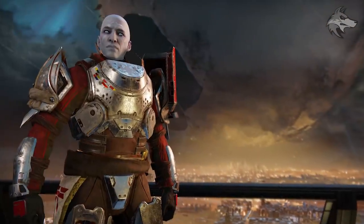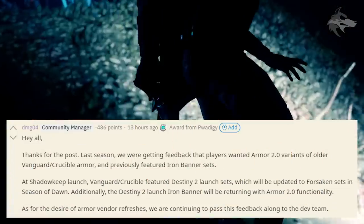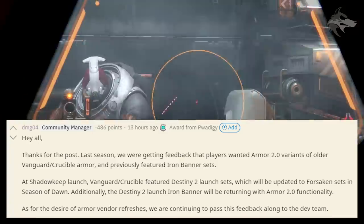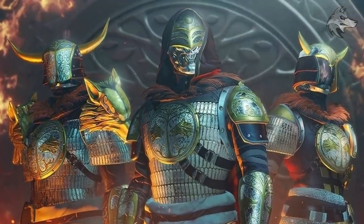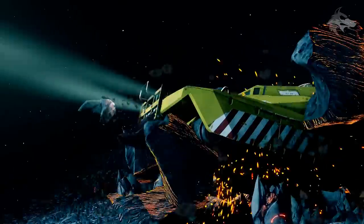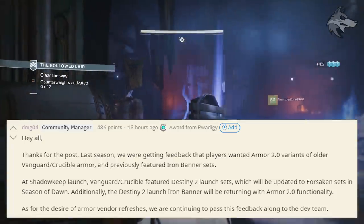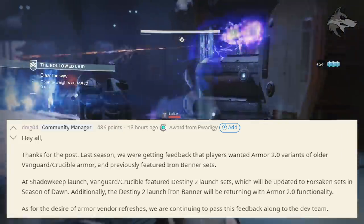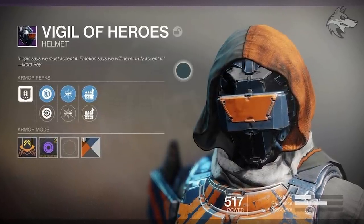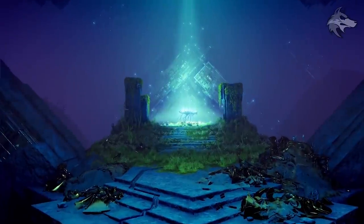On vendor armor feedback, DMG noted that players wanted Armor 2.0 variants of older Vanguard, Crucible, and Iron Banner sets. In Season of Dawn we're getting the vanilla Destiny 2 Iron Banner armor — also seen in Season of Opulence — but this time as an Armor 2.0 variant, meaning that set has now been reprised twice. Additionally, the Vanguard and Crucible featured armor, which launched with Shadowkeep's Destiny 2 launch sets, will be updated to Forsaken sets in Season of Dawn as Armor 2.0 versions.